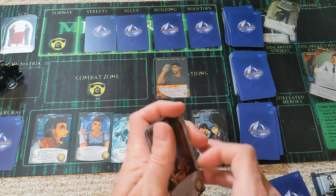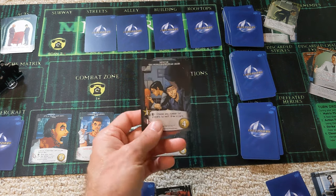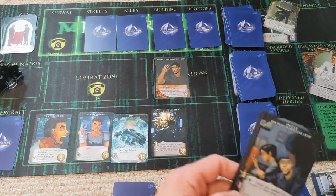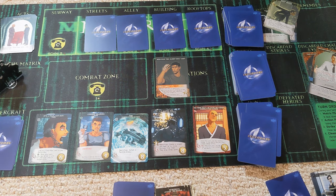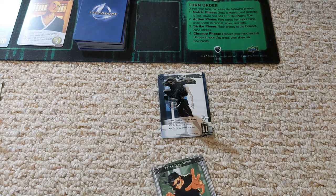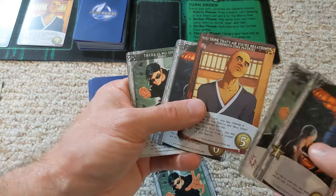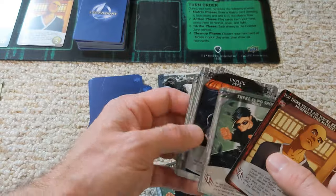We're going to get out of the matrix and back to buying a card. We have four recruiting points to use. I like the idea of taking this silver one as we already have a silver card elsewhere — hopefully we can get some synergies going. We replace it with one we've seen before, which can help out with Neo. Nothing in the combat zone, so we get a combat card for Trinity's next turn. We've got three strike and two recruiting points.